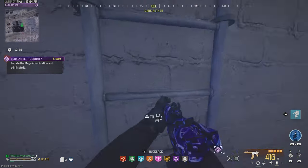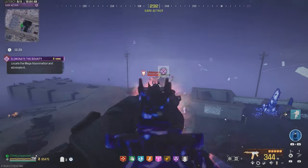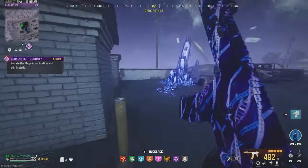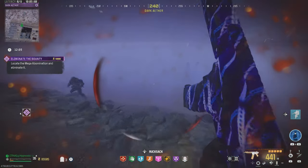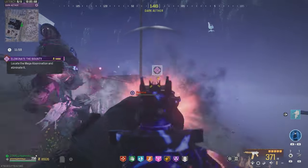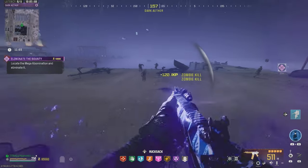Now we can climb up on this rooftop here. The strategy is to make your way back here so you don't have to deal with all that fog, then just keep climbing up to buildings because that triggers the laser attacks. Laser attack is coming in — we destroyed two faces now. Let's climb this ladder here, that's going to trigger another laser. Laser attack is coming in — let's focus on that final face.